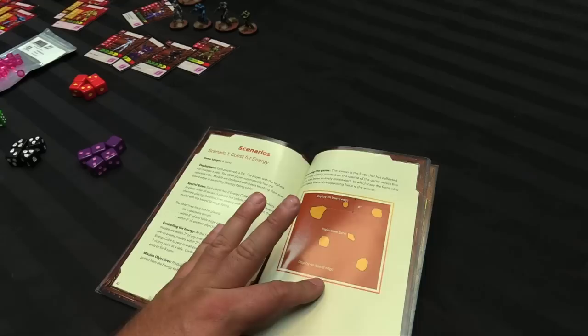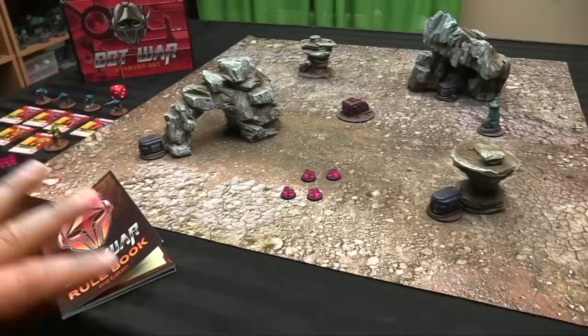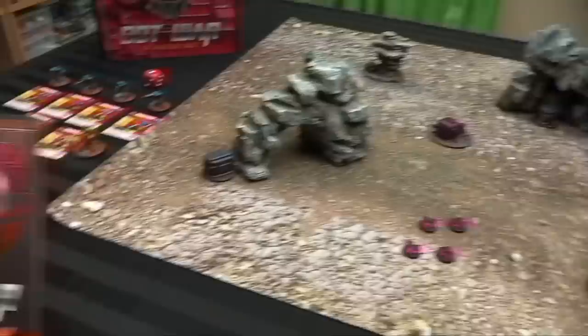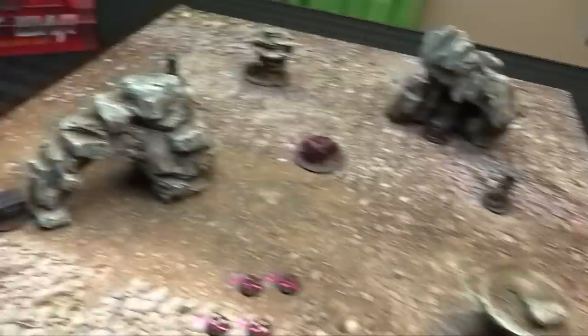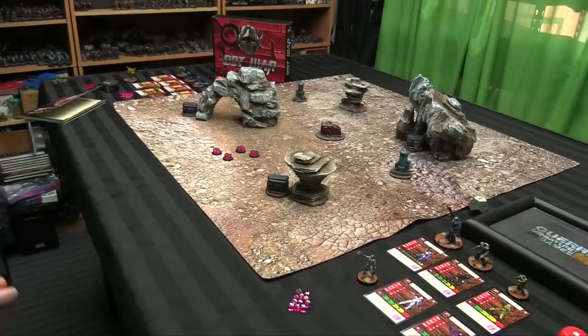The game is played on a 3x3 board and lasts eight turns. You'll need what's in the box: tape measure, energy cubes, cards, miniatures, rulebook, and some terrain. I'm using a mat from gamemat.eu and dice for damage counters, though a dry-erase marker on cards works too. This is an energy mining station both factions are fighting over. A standard game is 80 points, but the starter set gives us 58 and 60, so I'll use the human slave upgrade on Moray to reach 60.